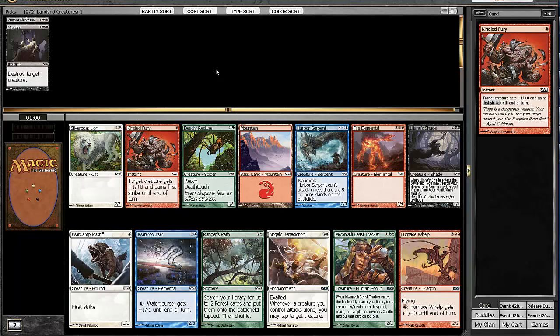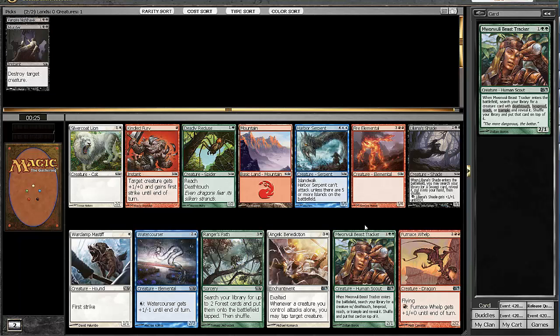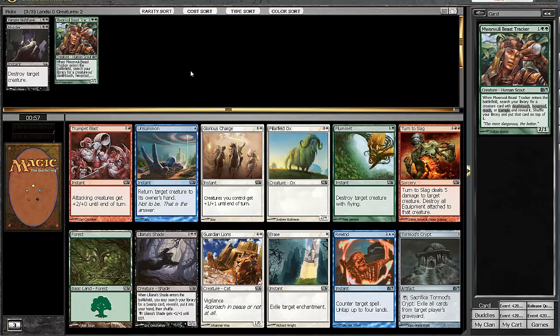In the next pack there's not much honestly. We saw Switcheroo and Fog Bank, which may mean blue is open. We passed a Hamletback Goliath and a Sentinel Spider, which are probably the next couple picks out of that first pack. The strongest cards here are Furnace Whelp, Liliana's Shade, and Beast Tracker. I don't like Beast Tracker, although Beast Tracker does get Vampire Nighthawk, which is a nice little combo. I don't like green in this set — I like the black-red deck — but I'm going to take the Beast Tracker because it works well with Vampire Nighthawk and it's probably the stronger card out of the pack.